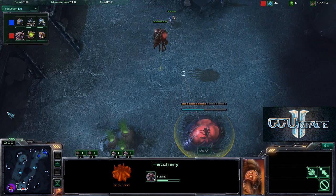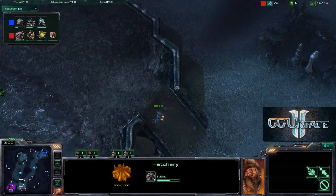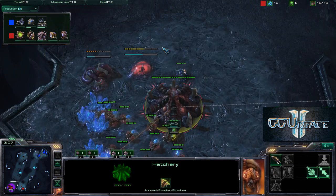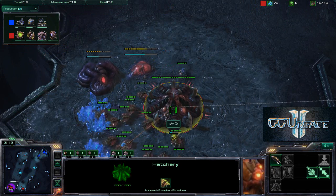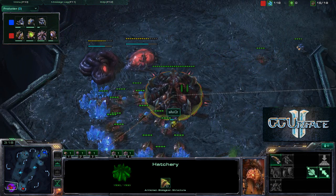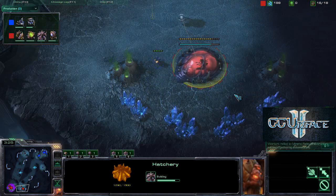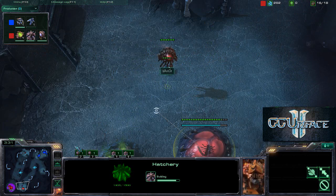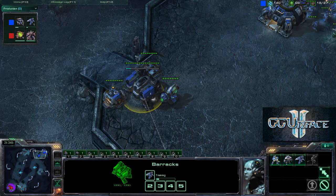The scouting SCV is going to check the expansion and then run up the ramp to see what Savior has inside his base. He will spot the Spawning Pool as well as the Extractor. It's a very good idea to get early scouting information — for instance, if you see two gases, you know it's a more tech-heavy build, though the opponent can always cancel gas to mislead you.